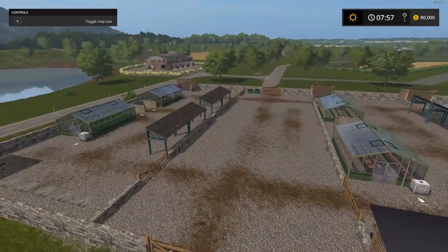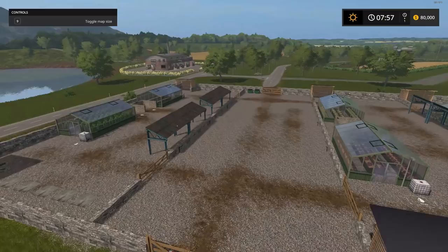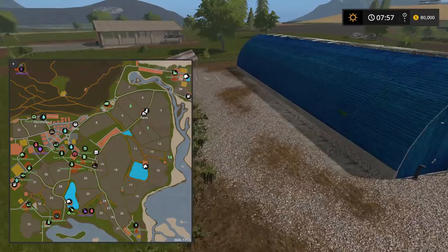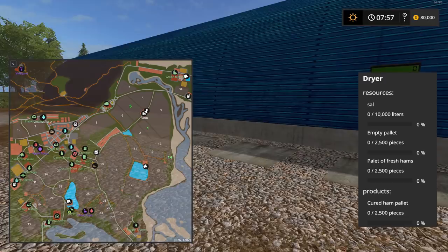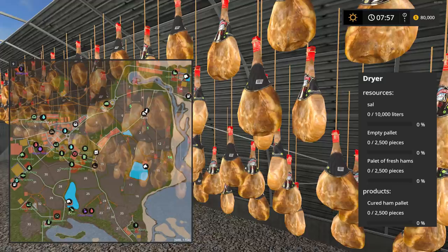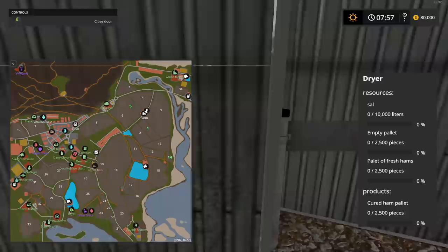There's a nice little wharf down below. Here's the dryer — the ham curing plant. You bring salt, empty pallets, and pallets of fresh hams and it makes cured ham pallets. You can go inside and see all your cured hams and hams being cured, plus the drop-offs for your salt and pallets.